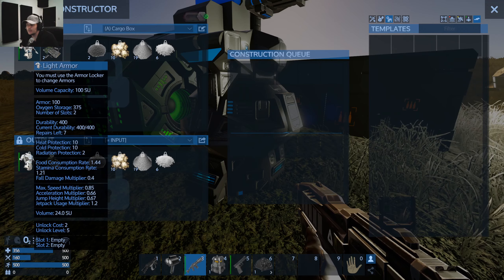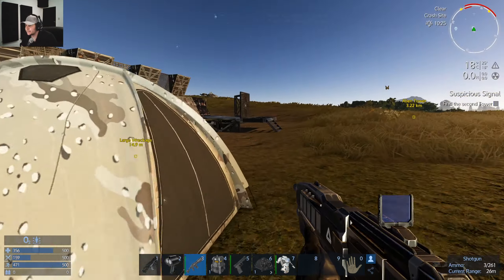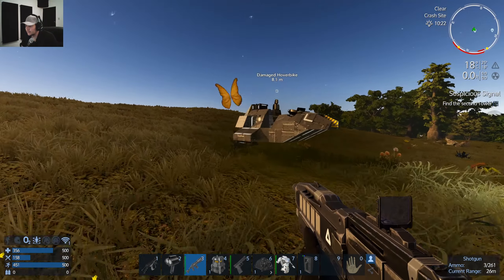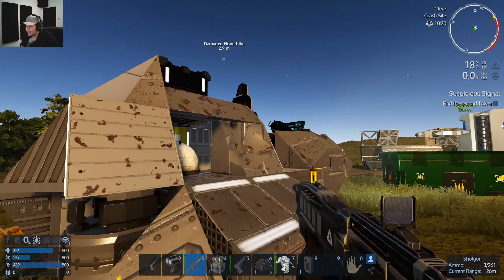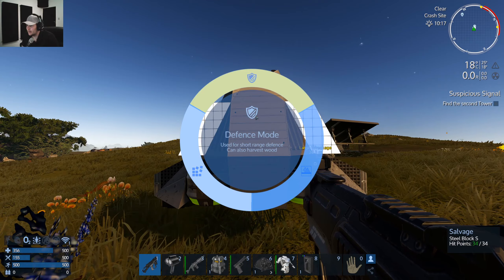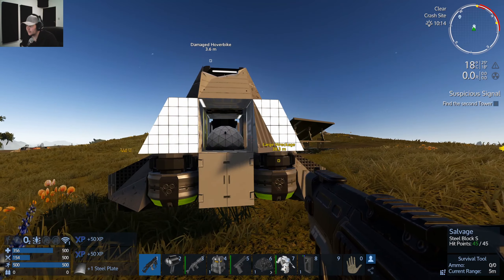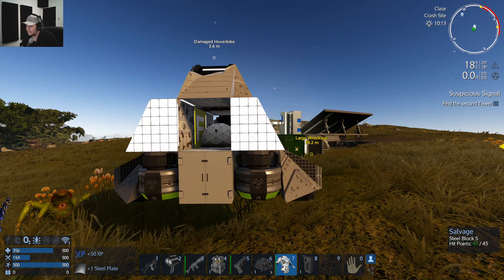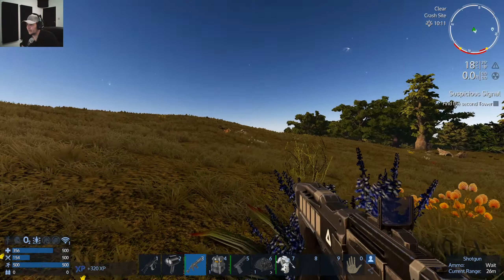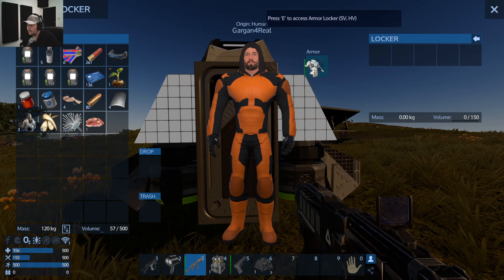Okay, cool — there we go. Light armor, guys — light armor! I don't think this will fit in there; we could fit it at the back. Let's make the salvage mode. Don't start with your nonsense again — you already killed me the previous game. All right — we have armor, guys!